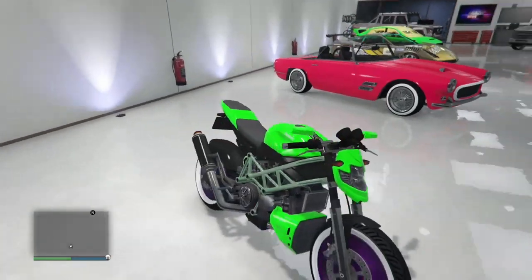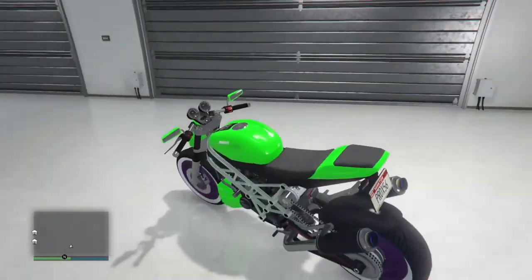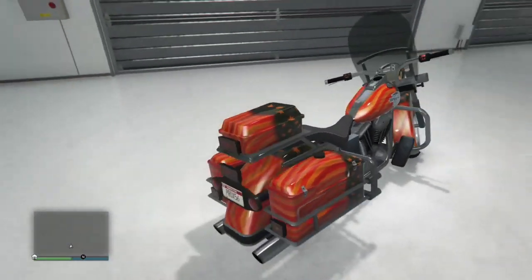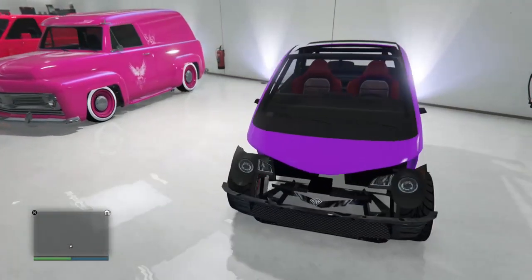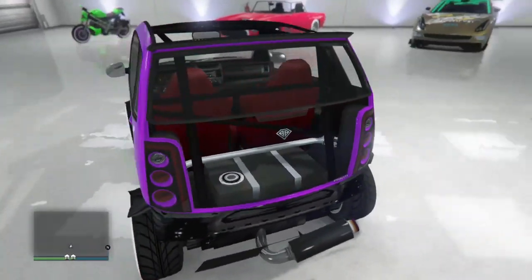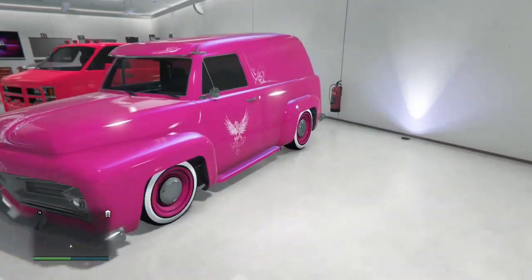Over here we're going to have the green Elegy with the street wheels and purple, got the North Yankton plate — good looking with that. Over here we're going to have the Sovereign with like an orange-red dark grayish color feel to it — good looking with that. Over here we're going to have the money glitch car, the Panto, as pretty much everybody knows what it is, so yeah — good looking with the Panto.